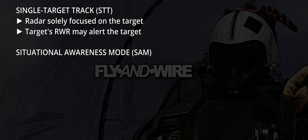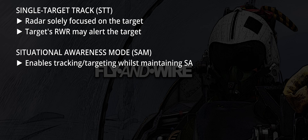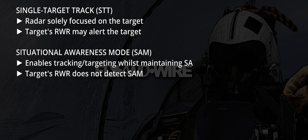The alternative is SAM, acronym for Situational Awareness Mode. SAM allows target tracking and engagement without entirely focusing the radar on the target. Therefore, the target's RWR does not alert its crew. SAM is initiated from either Range While Search or Track While Scan by bugging a displayed contact — in other words, by selecting it with the cursor on the radar display.